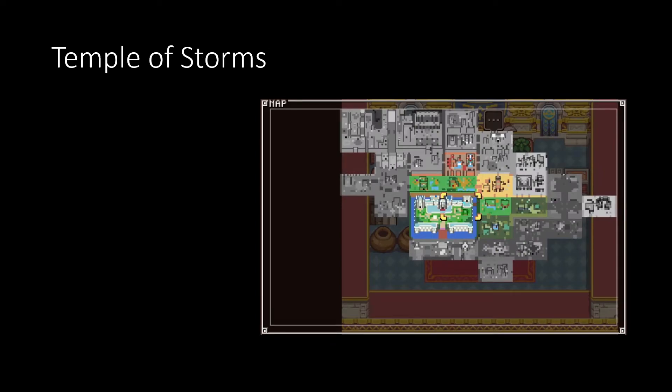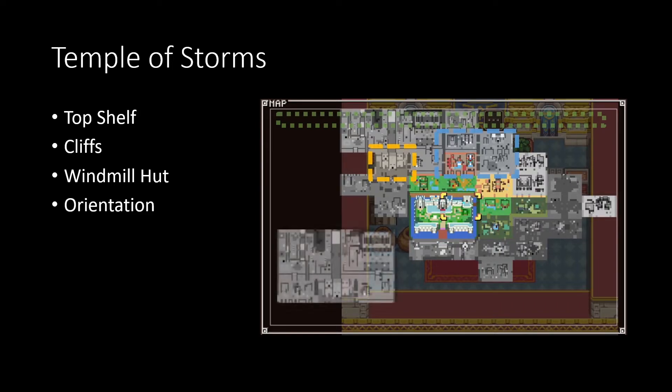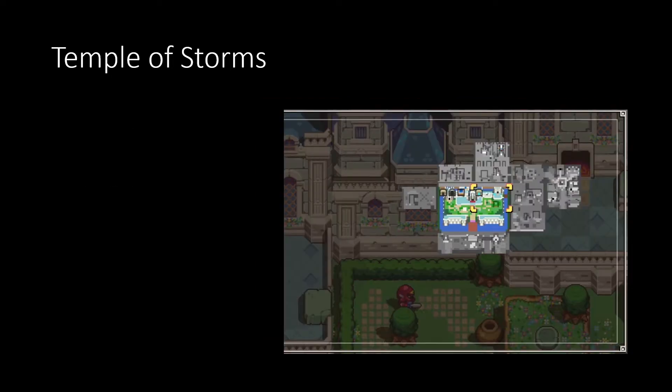Temple of Storms has some key features. It's always in the top row, always surrounded by mountains. So you find the mountains, you go north, and you're going to find Temple of Storms — or the Windmill Hut. The Windmill Hut is always beneath it in the middle. One catch is that Temple of Storms has two different orientations: the dungeon can be in the top left-hand corner or the top right-hand corner — it can be flipped horizontally. Using these pieces, we can develop a strategy for finding it.